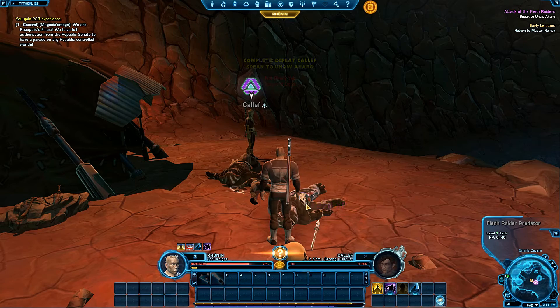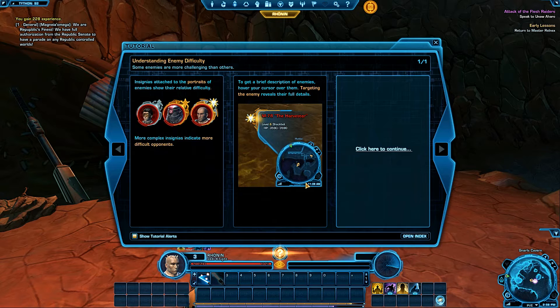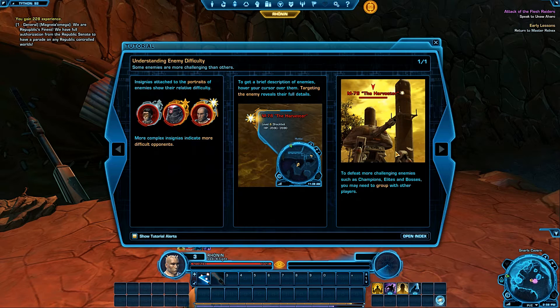Slap them down, there we go! A tutorial pops up: understanding enemy difficulty — some enemies are more challenging than others. Insignias attached to portraits show relative difficulty; more complex insignias indicate tougher opponents. Hover your cursor over enemies to get their full details. To defeat champions, elites, and bosses you may need to group with other players. I gotta go get my glasses, I can't read today.